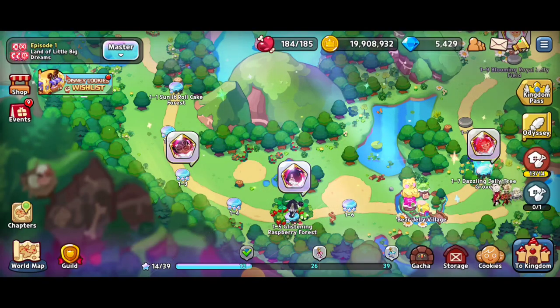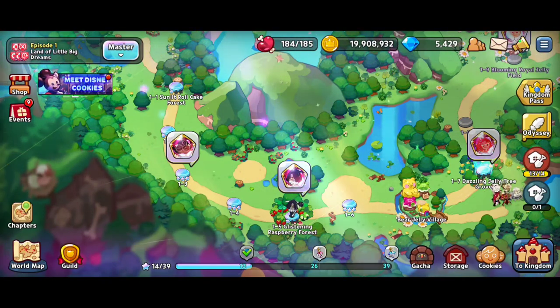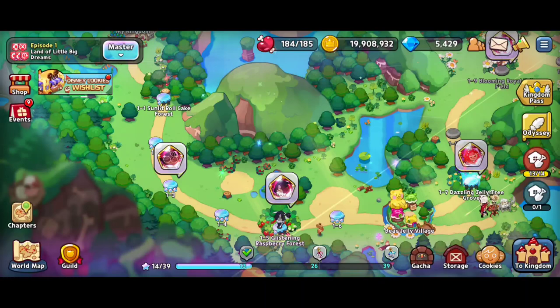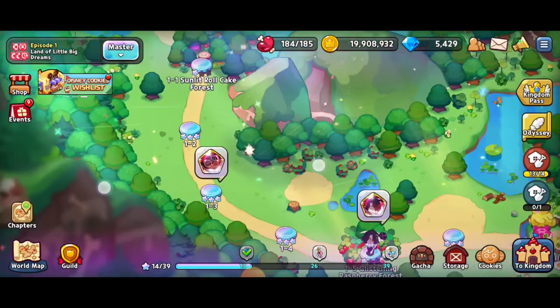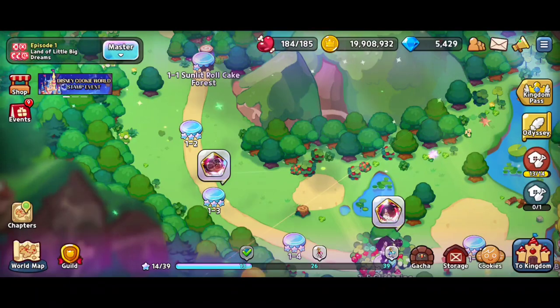When it comes to getting soul cores, there are a couple different ways. Of course, if you're lucky you can draw them in the cookie gacha, but you can also get them in the master mode levels. These levels are proving very difficult to win — I managed to get 1-5 but I haven't managed to get 1-7, where you have the chili pepper cookie soul core.